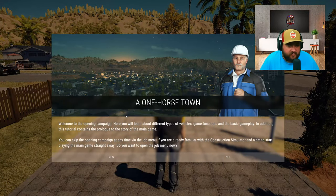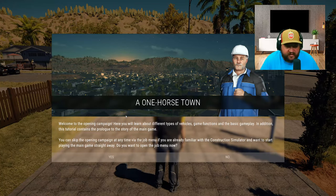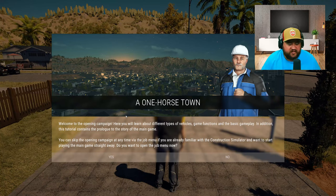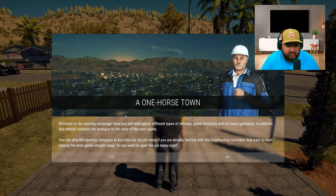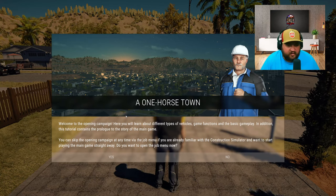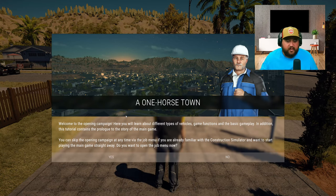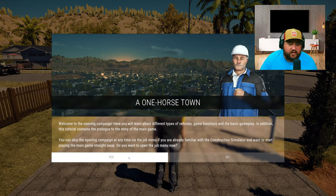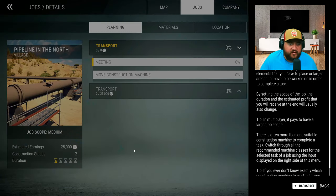Welcome to the opening campaign - here you'll learn about all different types of game functions and the basic gameplay. In addition, this tutorial contains a prologue for the story of the main game. You can skip the opening campaign at any time via the job menu if you're already familiar with Construction Simulator. So we're gonna play the tutorial - that way if you're just getting into the construction game and would rather watch somebody play first, we'll go ahead and do it so you don't have to do it yourself.